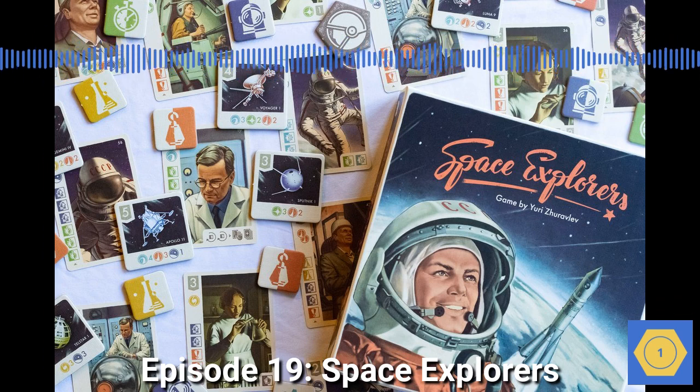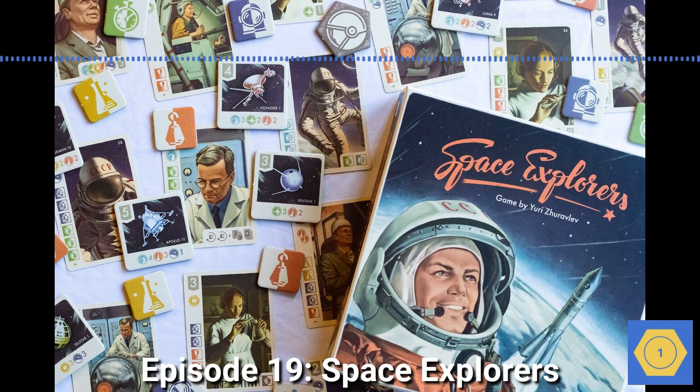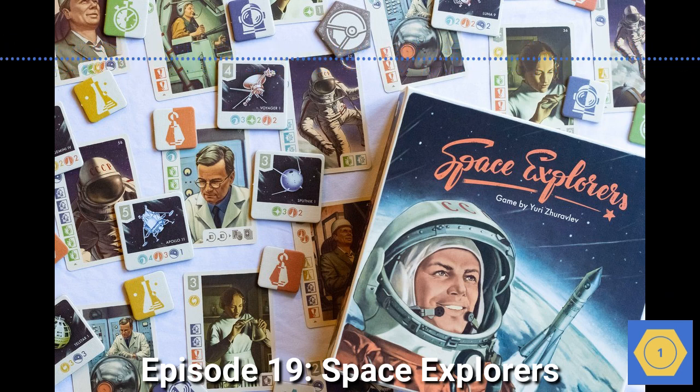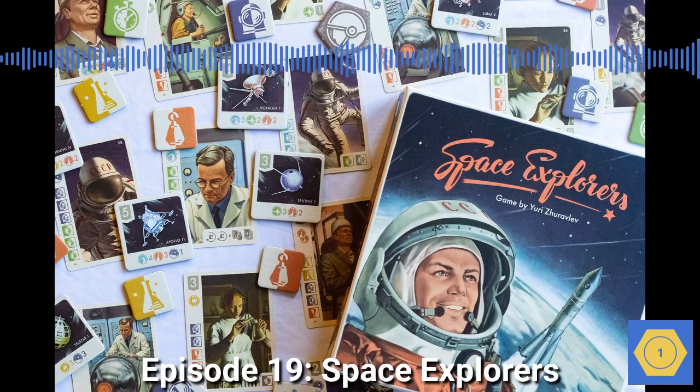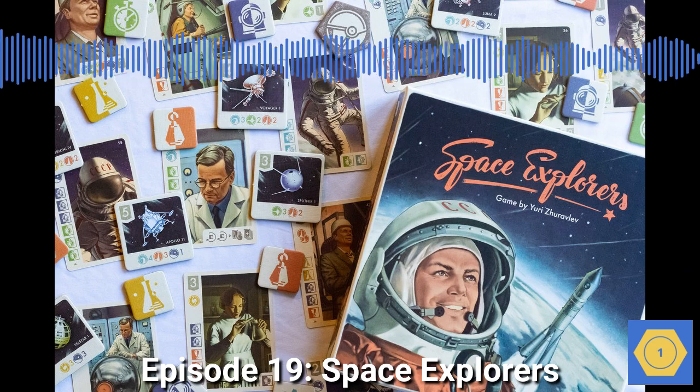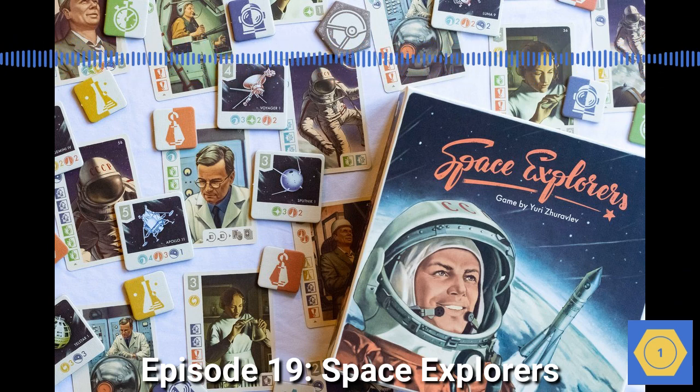One thing I love about Space Explorers is how it represents both the US and Soviet sides of the space race. Growing up in the US, it's easy for me to focus on the US side, but the Russians accomplished some amazing feats during that time too. Did you know that the Russian Lunokhod was, in 1970, the first remote-controlled rover to move freely about an astronomical object beyond Earth? That's two and a half decades before the US put a rover on Mars. It makes sense that the game would show the Russians well, since it was designed by a couple of Russians — designer Yuri Zoravilov and illustrator Alexei Kot. The game was first published in Russia and brought to the United States in 2018 by US-based publisher 25th Century Games.